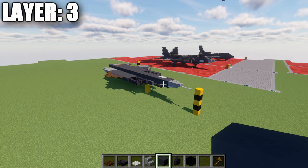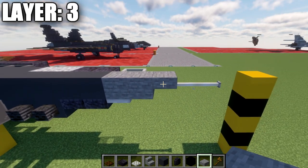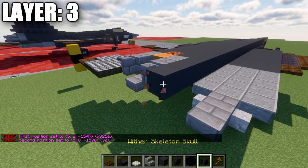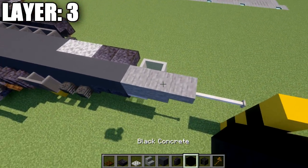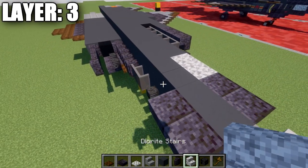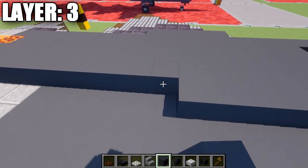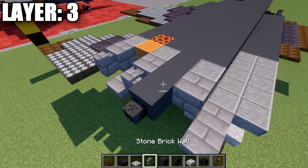Moving into layer three, place a stone block on top of the iron trapdoor, a second stone block going forward, a stone top slab, and two end rods off the front. Going back from that stone block, place a row of thirty gray concrete blocks, with a wither skeleton skull on the very end. Back at the front, place two light gray stained glass panes next to the stone blocks, two polished blackstone upside-down stairs, a diorite upside-down stair, and a diorite full block. Then place twenty-three gray concrete blocks back, a polished diorite block, a stone brick block, and a stone brick wall.